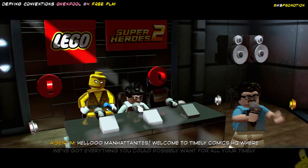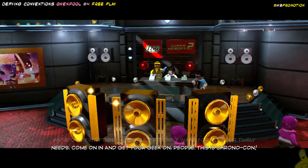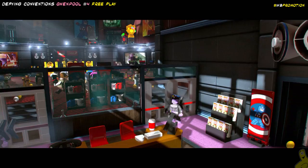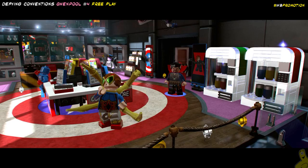As we get started here, we can see that we are at a con of some sort. Looks like there are some autographings going on, there's a panel with some people watching, and there are all sorts of booths. Look at that — there's a big Hulkbuster on the left-hand side. So if you've never been to a con before, this is pretty similar to what it's like. I've certainly been to a couple PAXes, that being the main one I've frequented. They're pretty fun — if you get a chance, I highly recommend going.